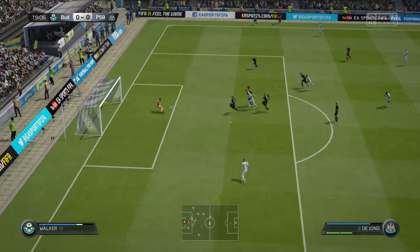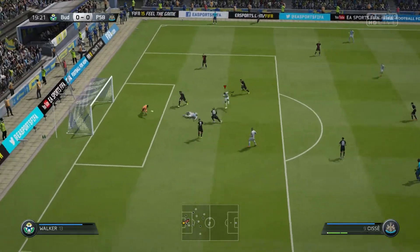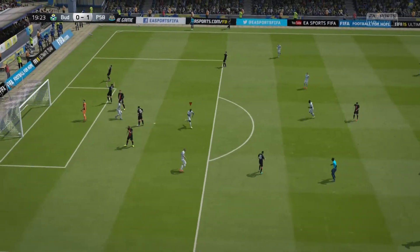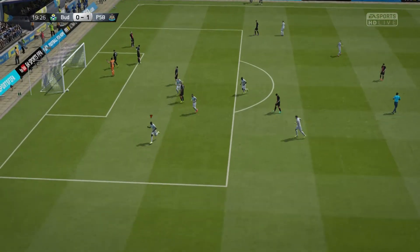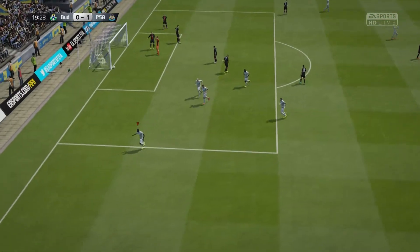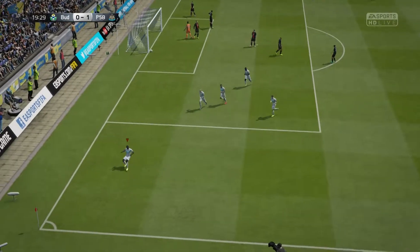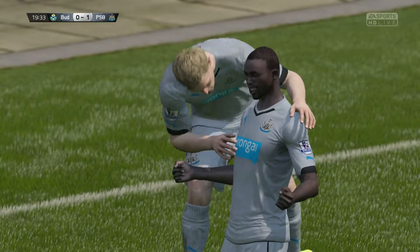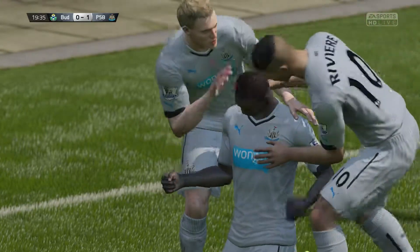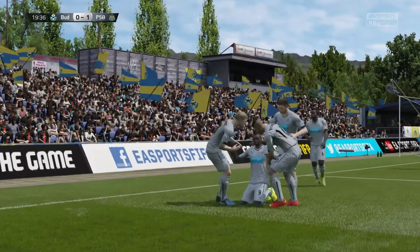I managed to get through with Siem de Jong. I'm happy Cissé is there to knock in the rebound and put us 1-0 up after about 20 minutes, which is a good start. I had to wear the away kit in this game — wasn't overly happy about that, but the opponent only had like a purple kit and a black and red kit. Probably better if I changed into the grey Newcastle kit instead.